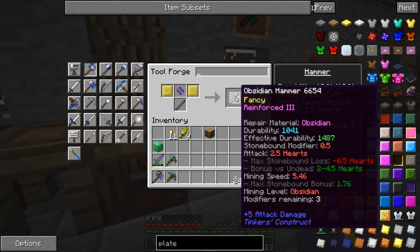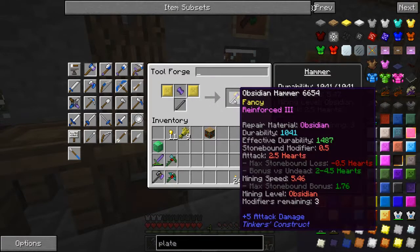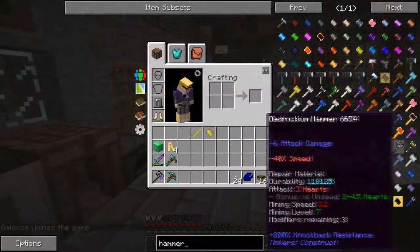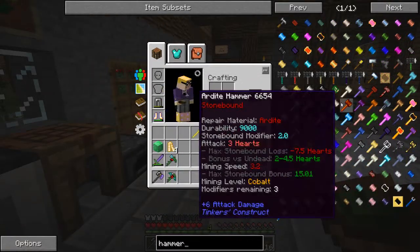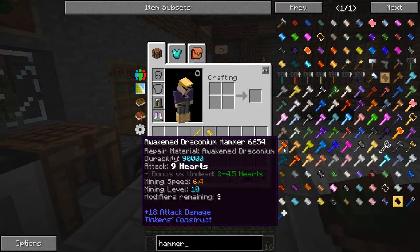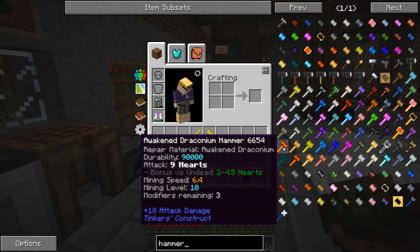Electrum is pretty epic — silver and gold together. You've already got some electrum made up as well, so it's easy. It's probably going to have a big downside — very rubbish durability or something. Let's put four electrum plates in and see what we get. Setting up the hammer with two electrum plates, obsidian head, and a steel rod — it looks pretty fancy even before putting the silky modifier on.